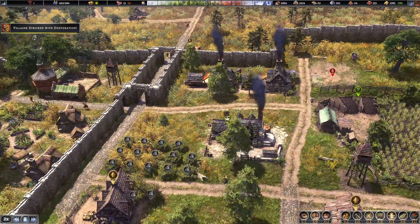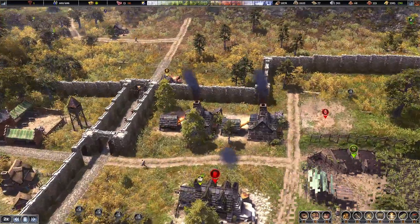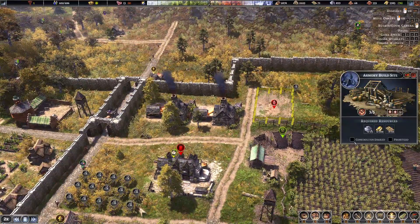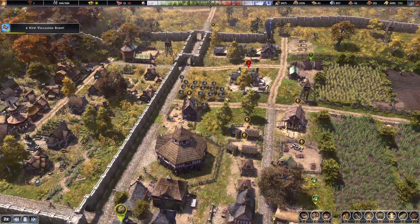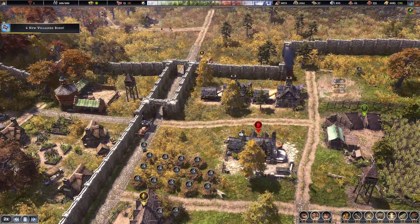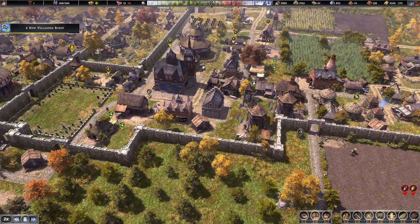What we're going to do is stop producing — these guys go off and do something else for a little while. We can start building the armourer. What that should do, because this is our only kind of use of iron beyond building, is we should start to build up some iron in the system.